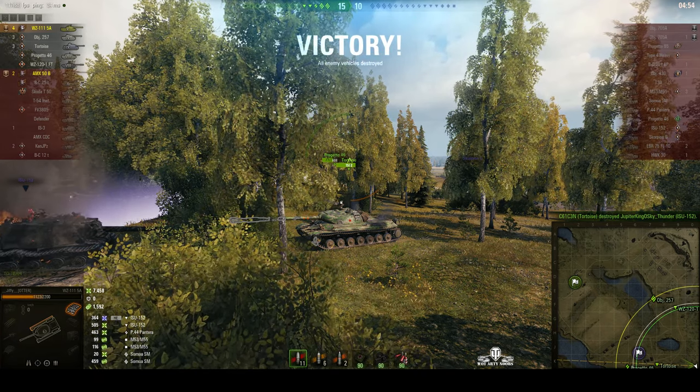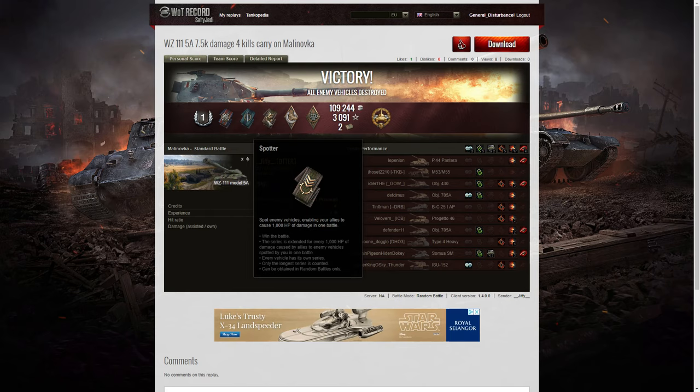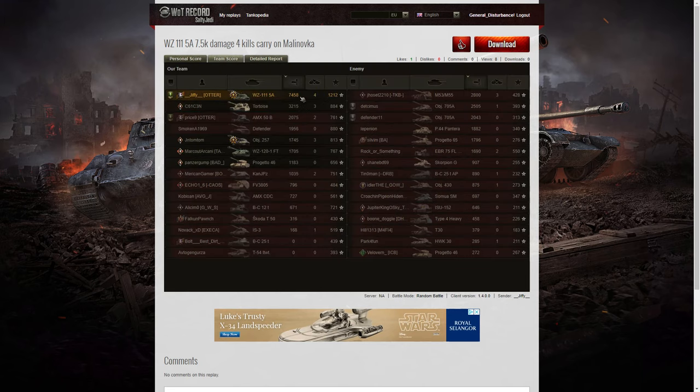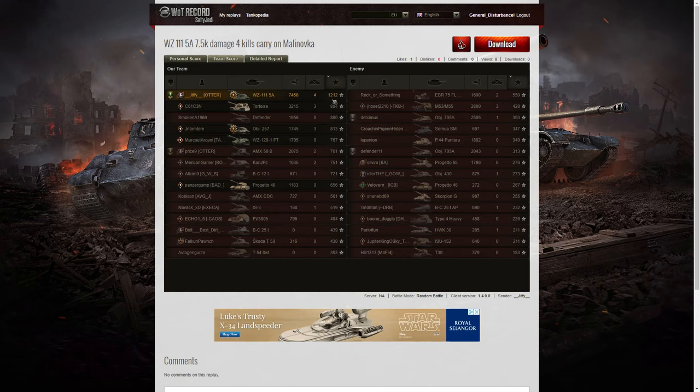Good round there for Jiffy in the WZ-111 Model 5A. Let's have a look at the end of battle stats. It was a first class result for Jiffy — he got minor medals: a Fire for Effect, a Fighter badge, a Spotter for getting at least 1,000 hit points of spotted damage, a Hand of God, and a Bruiser. Out of the epic medals, he picked up the High Calibre — he did the most damage in that battle overall. His earnings for the game were 10,251. Looking at team score: 7,458 hit points of damage. Next highest was the Tortoise with 3,215. After that it was the M53/M55 on the enemy team with 2,800. When it came to kills, again it's Jiffy with 4, the Tortoise managed 3, so did the Object 257, and the M53/M55 on the enemy team also got 3 kills.